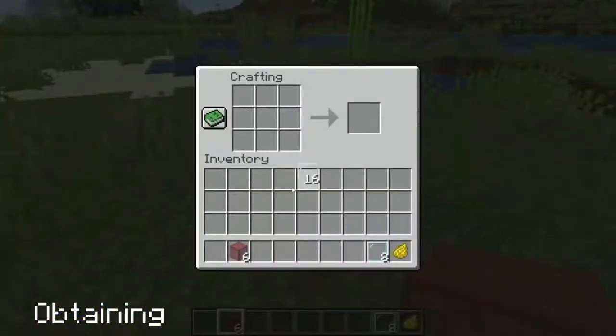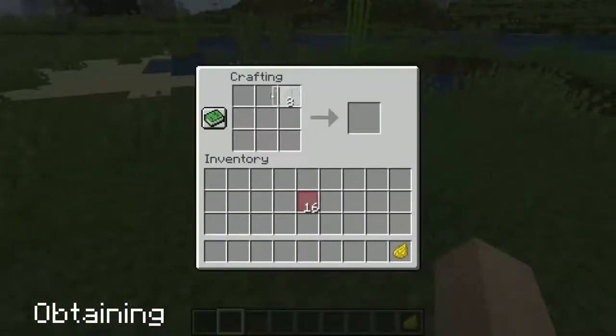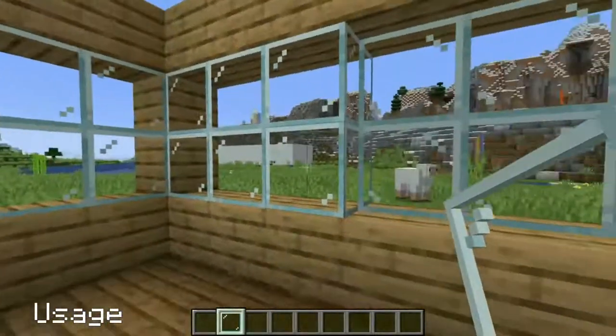To craft you need 6 glass blocks, or for dyed panes you can also surround a dye with 8 clear glass panes. Used as a decorative block, they can be used as a more efficient replacement of glass as well as adding depth to builds.